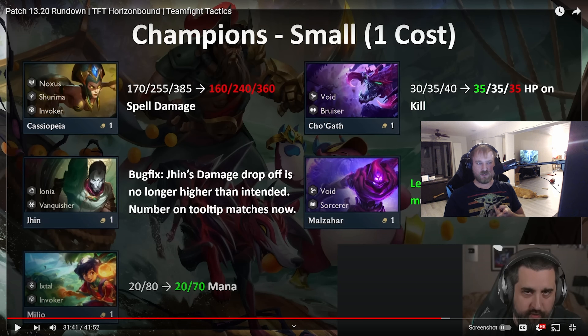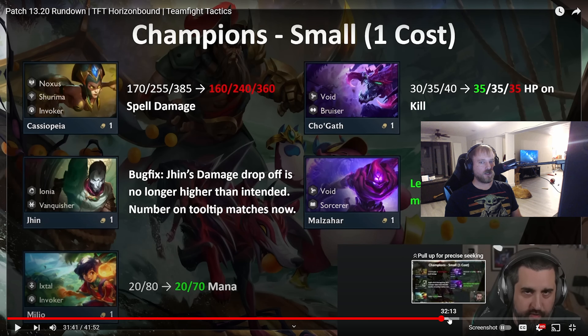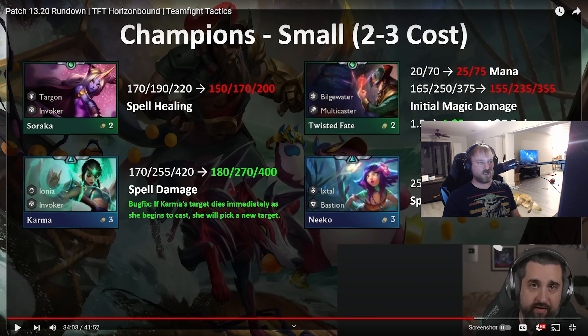For small changes to 1-cost champions: Cass got nerfed — deserved. Cho feels like a net neutral; the 35 health at tier 1 makes it okay, so I don't feel like it's actually a nerf. Jin now doesn't have drop-off as much, which means he's going to be better to reroll. Malz got updated so he won't miss as much when targets are moving — I have a lot of videos where he just whiffs on moving targets. Milio got buffed, definitely well deserved — I kind of wish they had done more; I want Milio to be a carry.